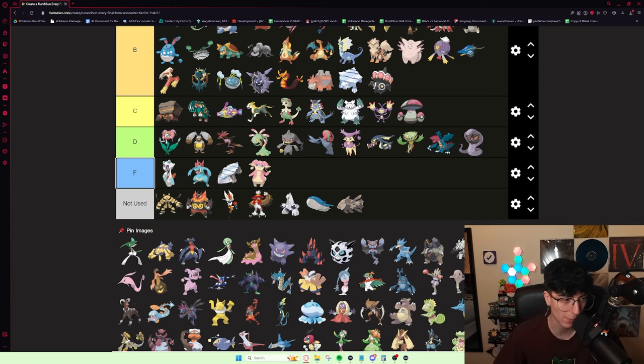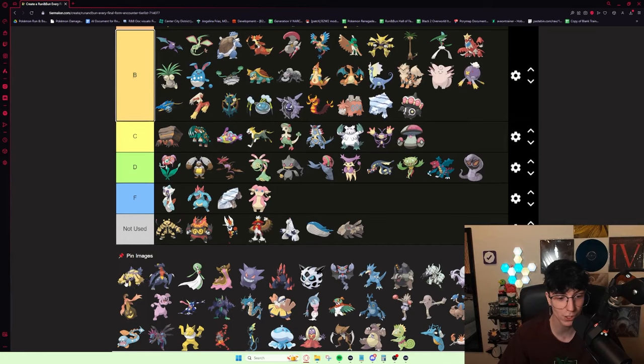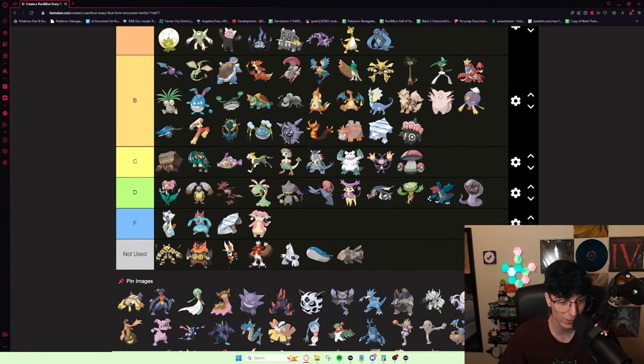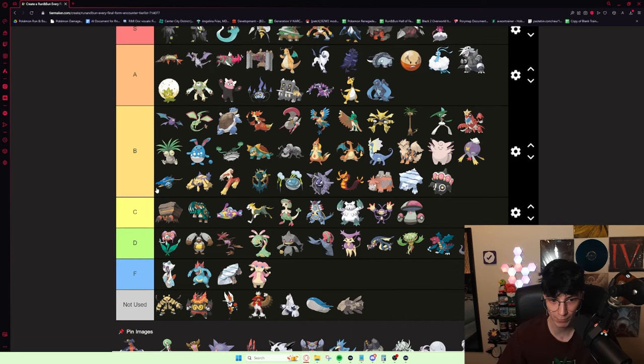Gallade is interesting — and Gallade is so ugly, by the way. It gets a Mega, which is pretty good, and the Mega Evolution can come to the Elite Four. It's pretty decent — it gets Inner Focus, and physical Psychic types are pretty niche and pretty good. I'd put it upper B tier. Galvantula — I actually really like this Pokémon. It's not fantastic, but it's definitely good. I really can't overstate how good Volt Switch and U-Turn and Flip Turn are — it's amazing. It can also Sticky Web. Pretty solid — I would put it probably right above Clawitzer.